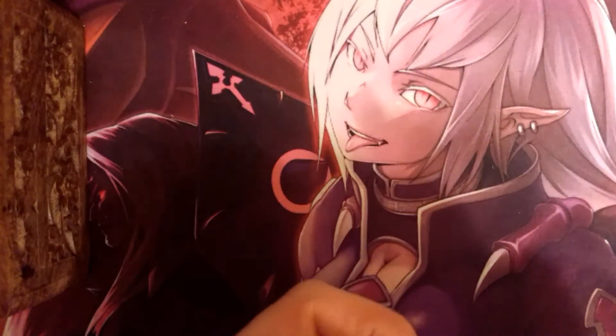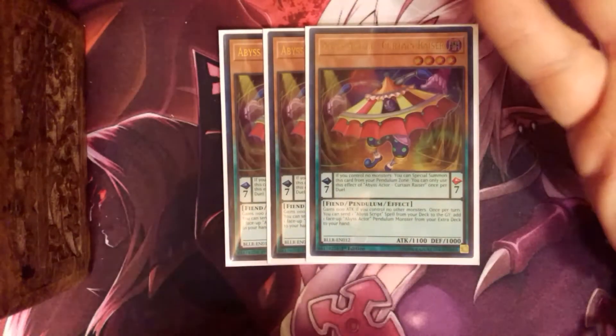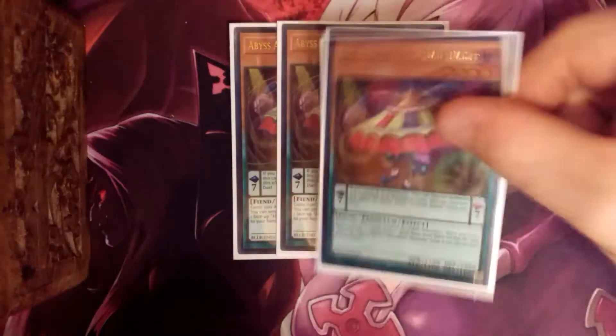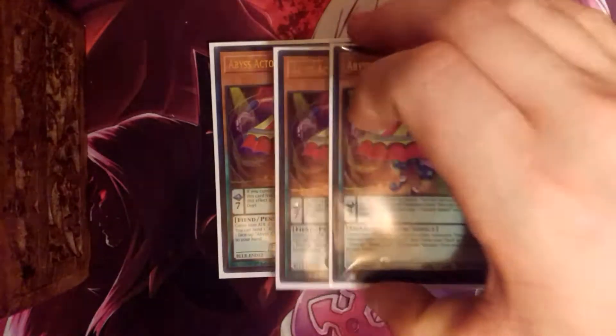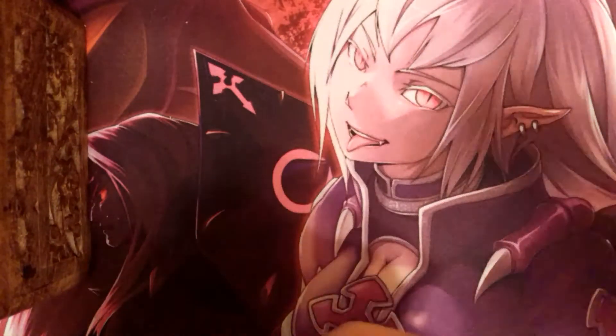Next we're going to go into more of the meta stuff. We have your Abyss Actor Curtain Raiser. I rock three of them — I've seen some builds rock two, it's all about preference. The only reason he's in this deck is for a free special summon. If he's in scale, instant special summon. He's basically your Dark Worm if you don't have a Dark Worm — he can't search, but he's still a free special summon, which is never a bad thing.